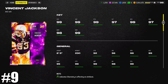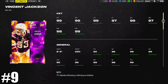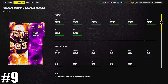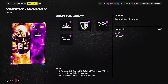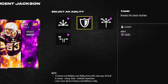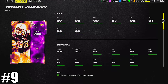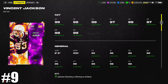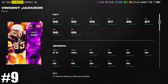At number nine, we've got one of the only taller receivers on this list with a unique stack — 99 speed, 6'5" Vincent Jackson. He does not get evasive or jukebox for 0 AP, but does get route ignition for 0 AP. The reason I have him in the top 10 is tank. With all the avalanches on the field, especially at defensive back, tank is a really underrated ability — not only for breaking hit sticks, but just not fumbling from those hit sticks. He's one of the only receivers to get tank for 0 AP. Solid card, Vincent Jackson at number nine.